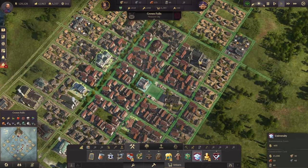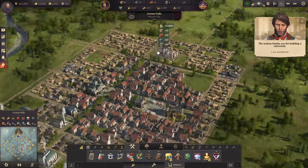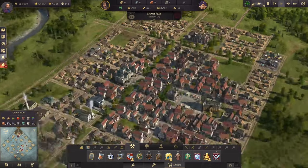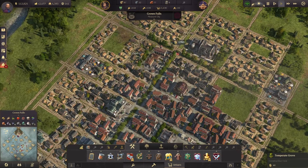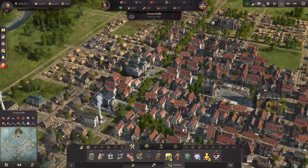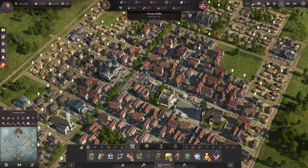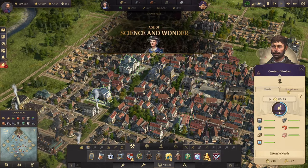We are ready to go ahead and get that university, so let's pop it in right over here. I'm going to leave the space next to it empty — maybe put some parks in there — using the temperate grove as my 'I'll deal with this later' decoration. We don't have much to upgrade, so let's just upgrade these three. And there we go — we have entered the age of science and wonder with our first engineers!